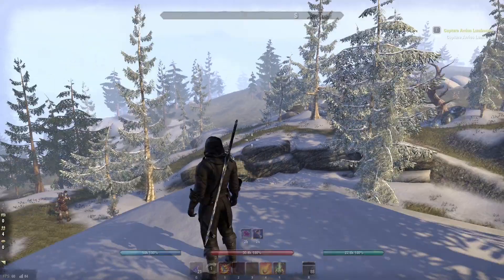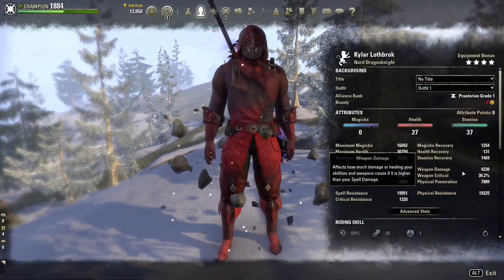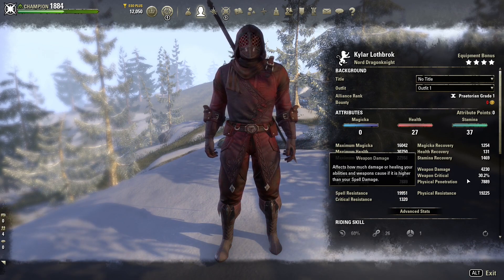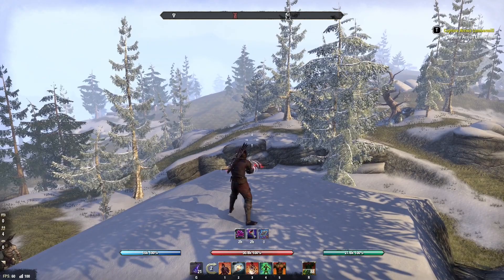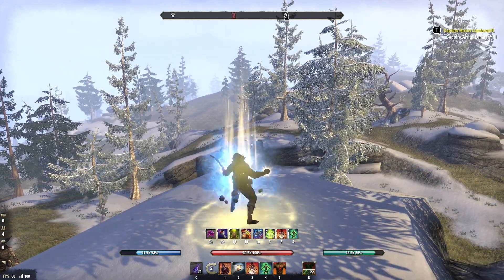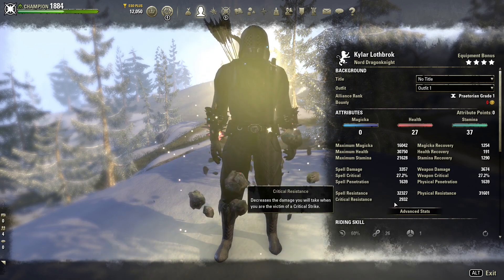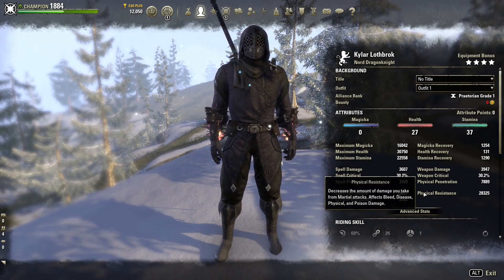Unbuffed weapon damage is 3.2k, and that goes up to 4.2k plus higher of course with continuous attack and stuff. Nice 8k penetration, 30% crit, and our resistances — 32k on the back bar, almost 3k crit resist, and 28-29k on the front bar.